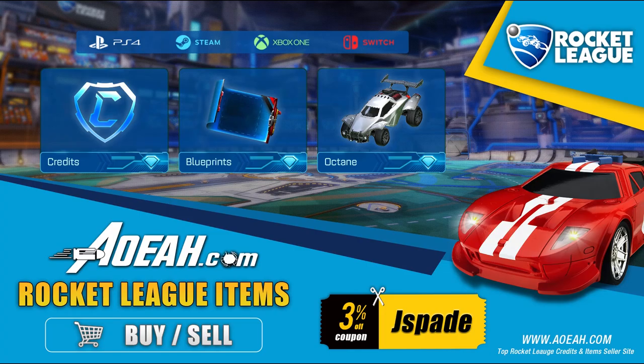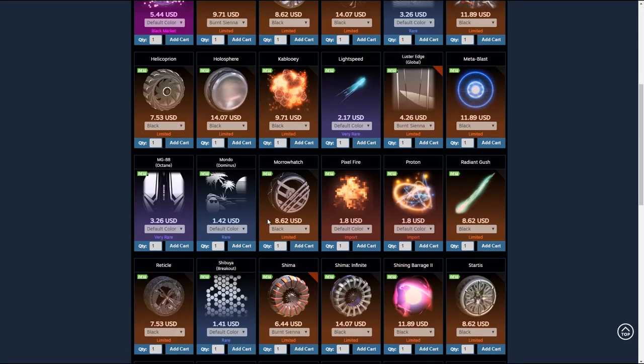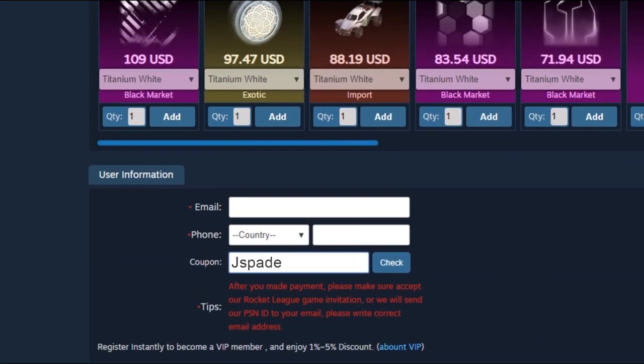Before we get into today's video, I'd like to thank Aowa.com for sponsoring this channel. Aowa is a third-party website that buys and sells all Rocket League items, including credits and blueprints. Use coupon code JSPAY to save 3% at checkout.